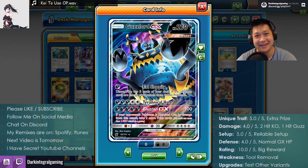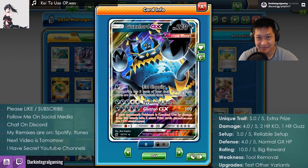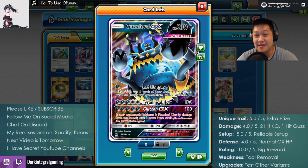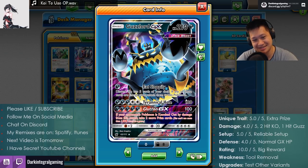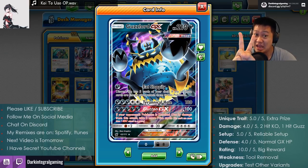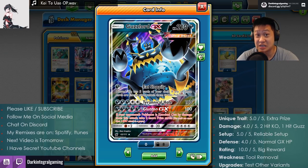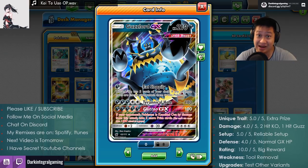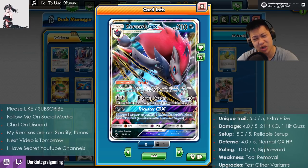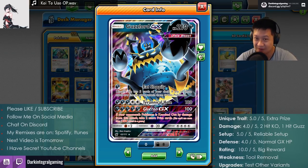Good game. I really like Guzzlord. Thank you, congratulations you made it to the end — it's time we rate the deck. Let's break it down. Unique Trait — the biggest thing: no other Pokemon has this many hit points, can do this damage, but specifically the Glutton GX — that's one of a kind. The two extra free prize cards is absolutely a killer award. If you pull it off, you will be so far ahead, victory is always in sight. We're going to give that a five out of five.